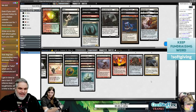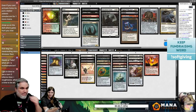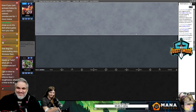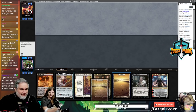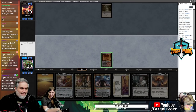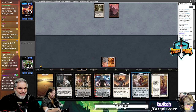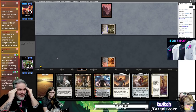Take out the Golos, take out the Ashen Rider, bring in Lyra and Baneslayer. Actually they got the Battlesphere, so just keep the Golos. I'll keep this hand — oh yeah, it does have three-five drops and we don't have a third land yet.